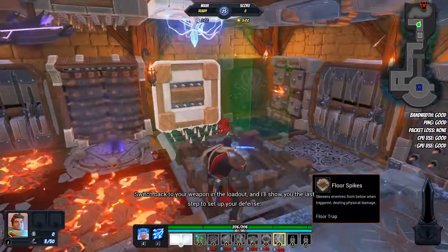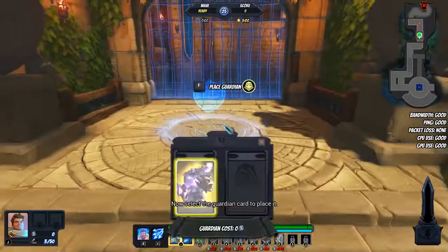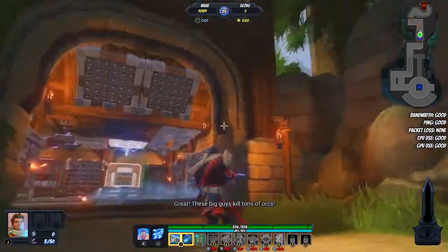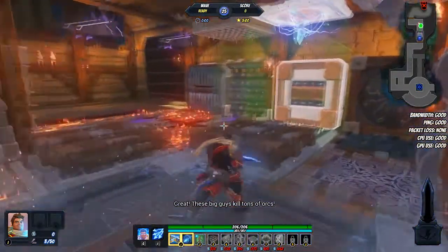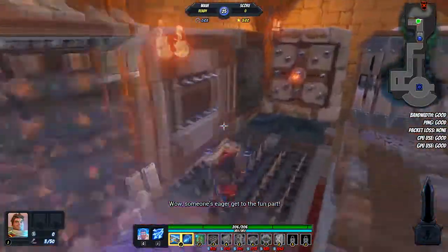Switch back to your weapon in the loadout. All that's left is to place a guardian back by the barrier — just follow the path. Now select the guardian. Great, these big guys kill tons of orcs. When you're ready, press the displayed button to fight your first wave.